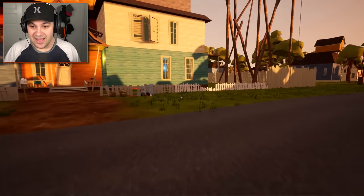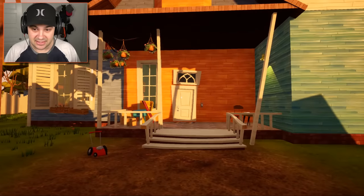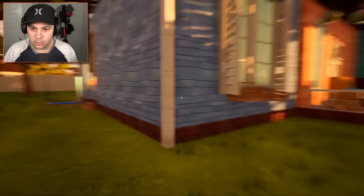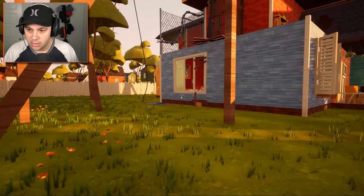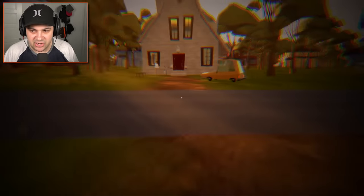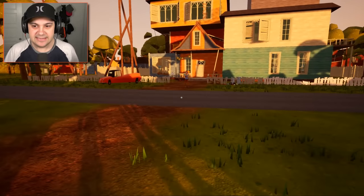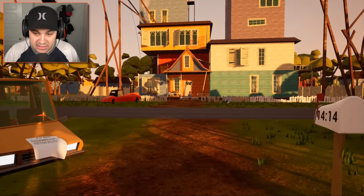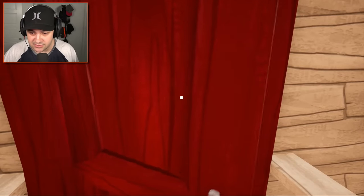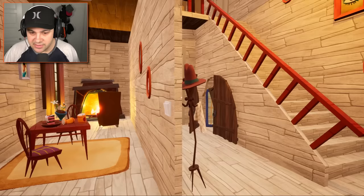Alright, we need to get inside his house. Where's the low security window? That looks pretty low security, but the neighbor is literally in the window that I need to get into. Well, while he's being a big bully on the other side of the street, I'm just gonna go into my house and see what's going on in here. Whoa, this is cool — this feels like a little cabin.